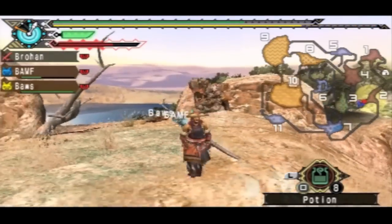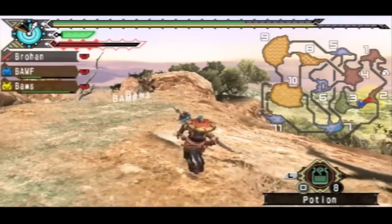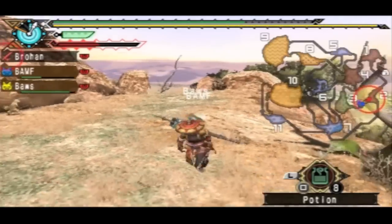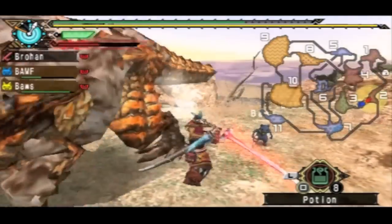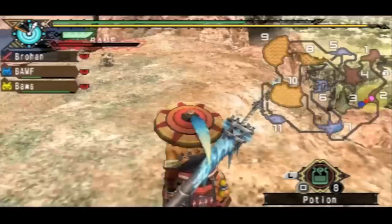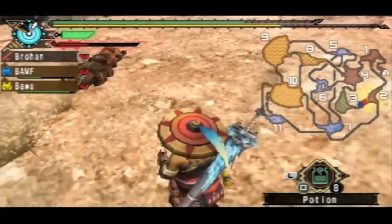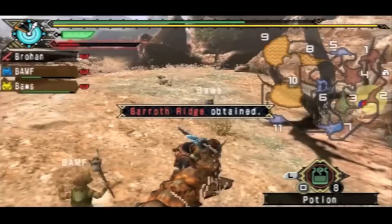I gotta get him back here — he's right at the end. I'll carve the tail once he leaves. Let me tell my cats to come back. And yeah, he's leaving the area, so he's gonna go replenish his stamina. But I have to go carve the tail really quickly and then just follow his paintball to wherever he decides to go — wherever his final destination may be.